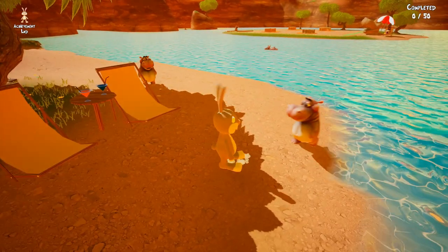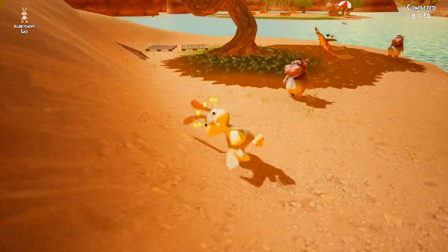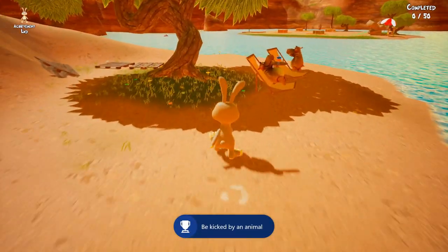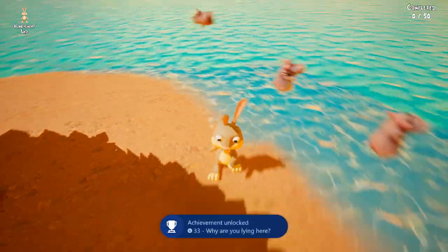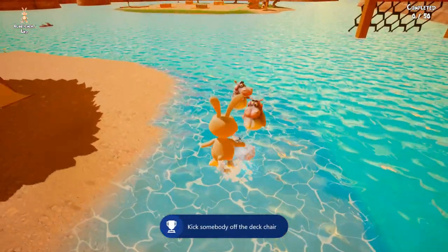We also get an achievement for getting kicked by an animal, so let them come and kick you. There we go, we got that achievement. Now I'm going to kick this guy out of the chair to get another achievement — there we go, another achievement.